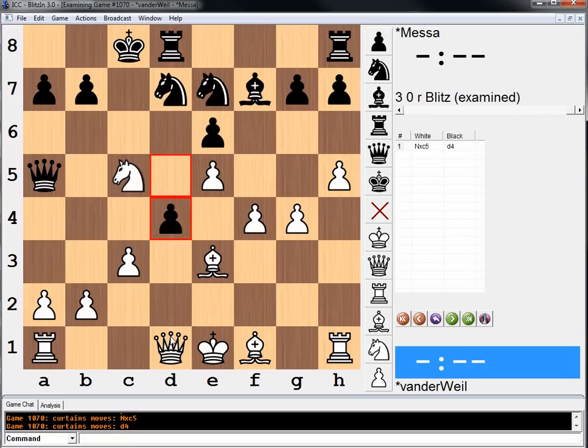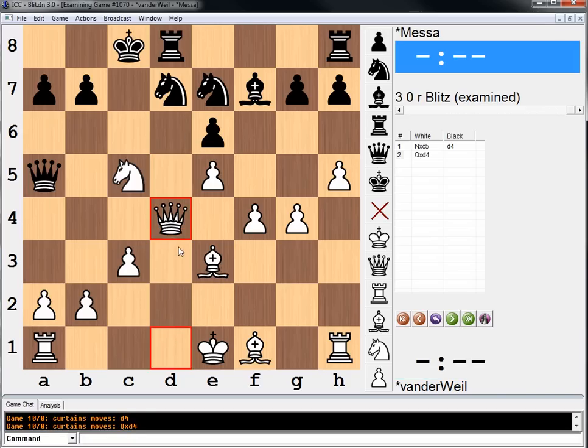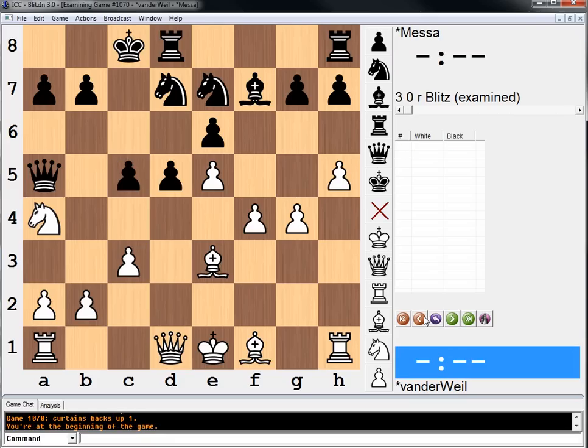It doesn't win, but there's a pin. And if queen takes... it's probably okay, it should be okay for white. It looks like the right move. It's just sometimes it looks a little too obvious — that's the problem. So I'm a little bit scared.